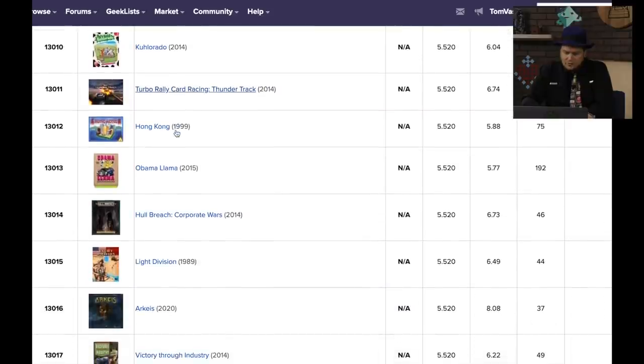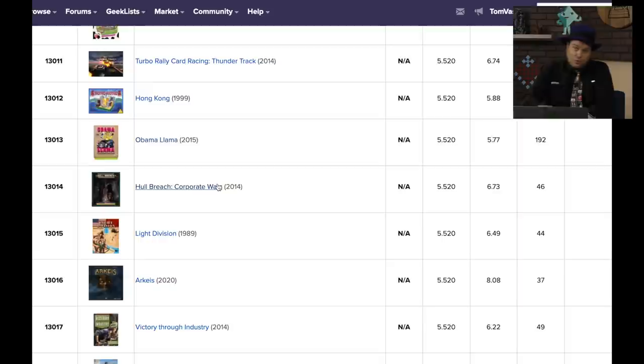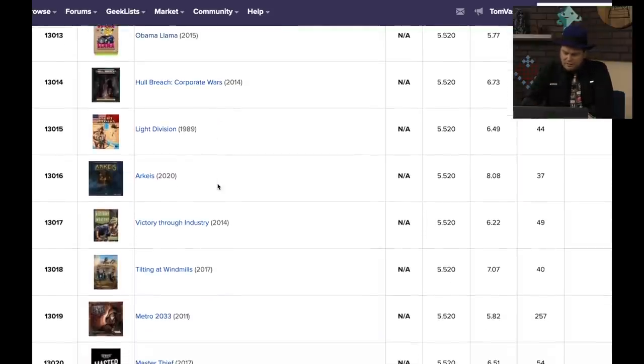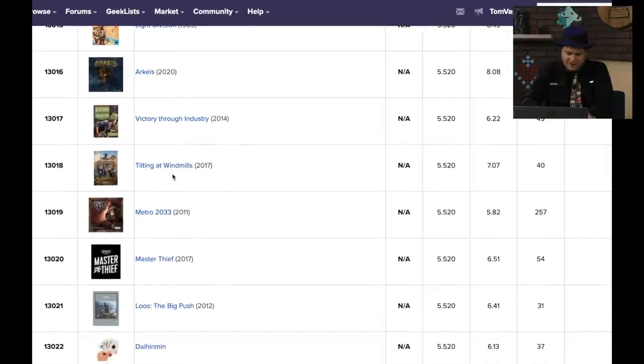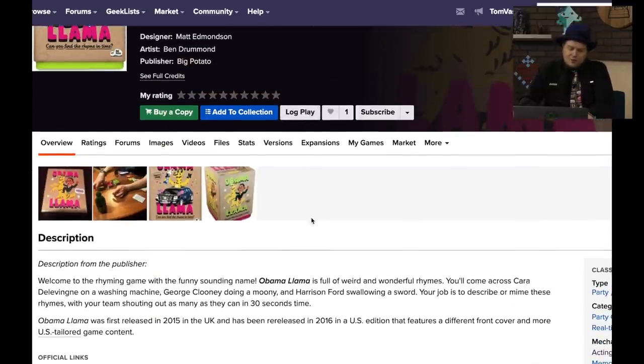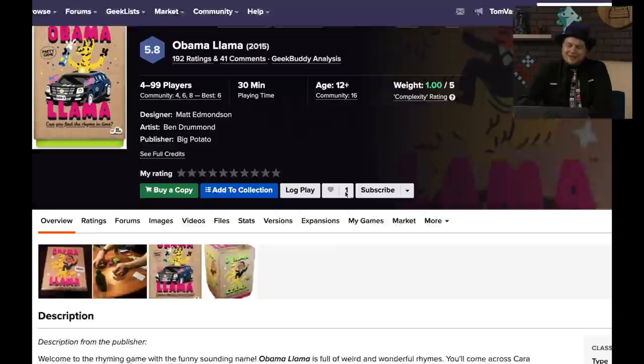Obama Llama — don't worry, it's not a political game. It's from Big Potato. You're just rhyming things together: George Clooney doing a Mooney, Harrison Ford drawing a sword. You have these things and then you have to mime them so people know it rhymes and they're trying to figure out exactly what it is. It's more silliness than not. I haven't played it — I've gone through the rules — that's the kind of game Big Potato makes.